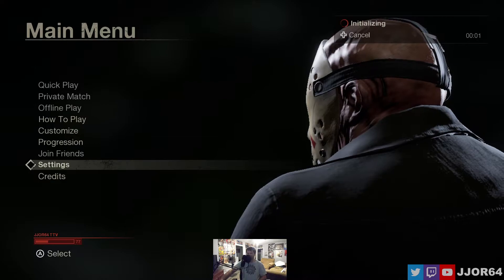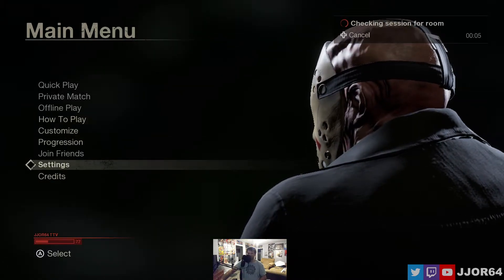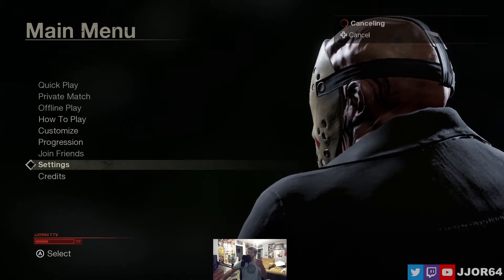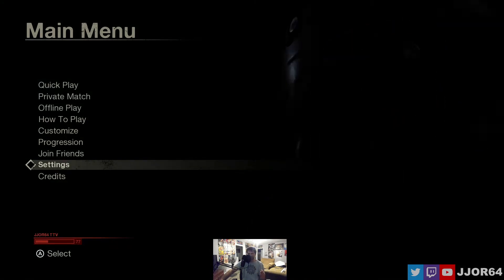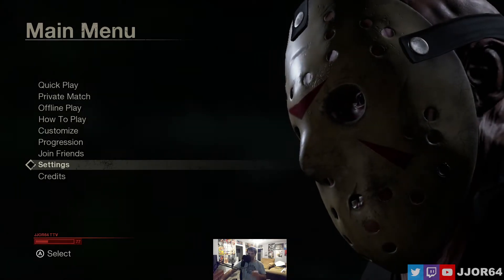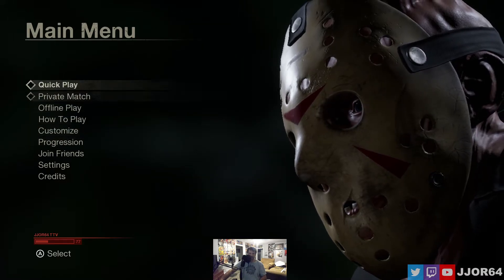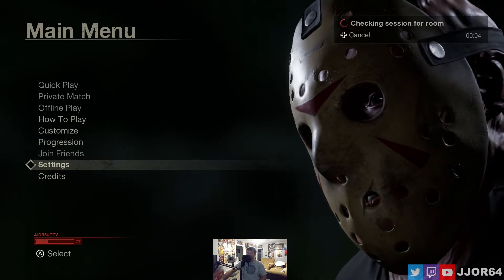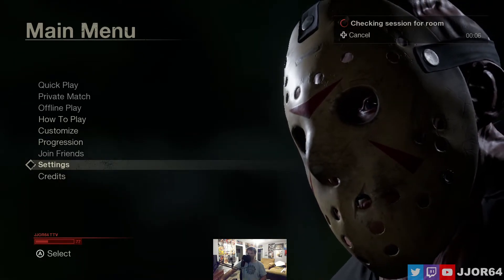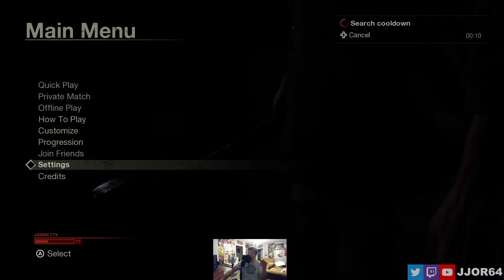Pay attention: initializing, checking session for room. Okay, where it shows 'search cool down' right there — cancel your search and then search again. Keep doing that until it doesn't show that anymore. Quick play initializing, checking session for room. See, so it's continuing checking for session.